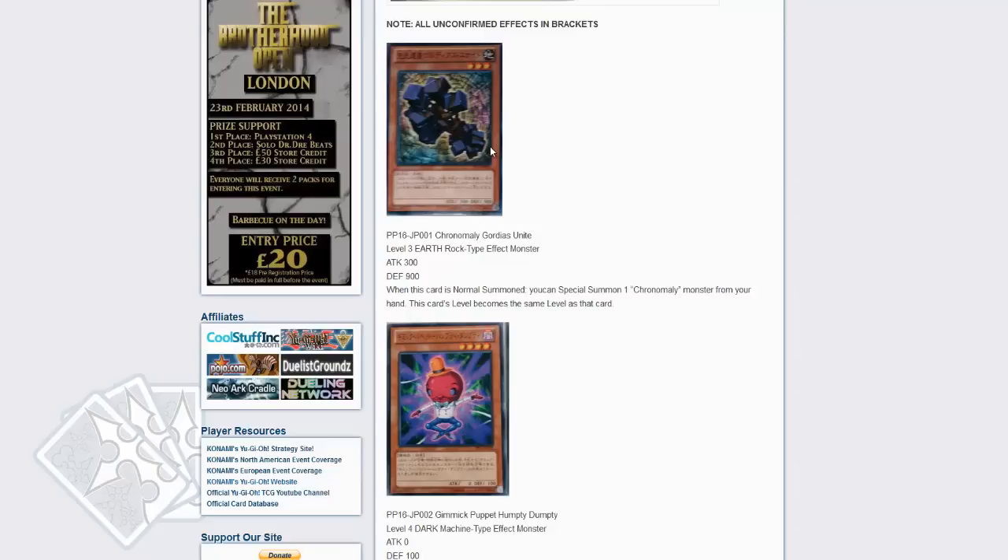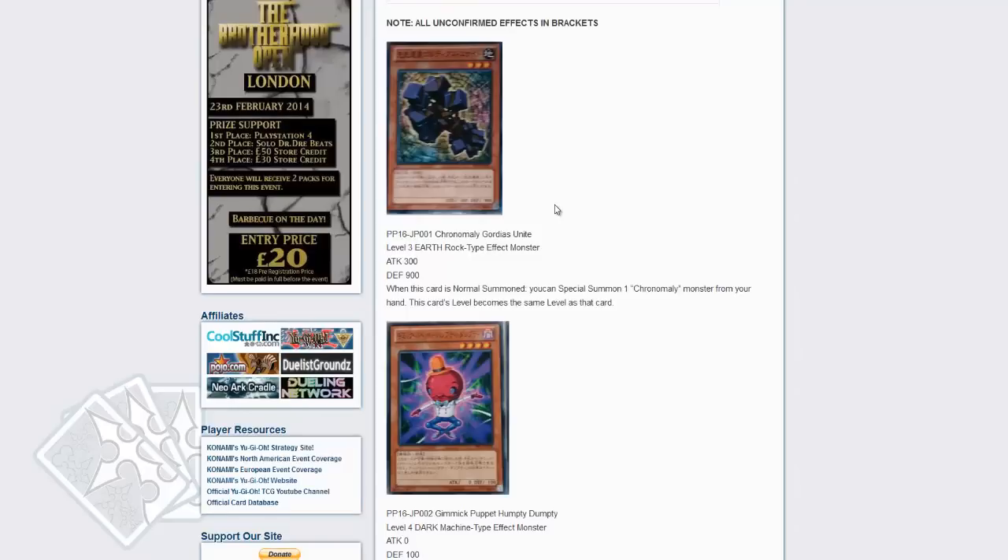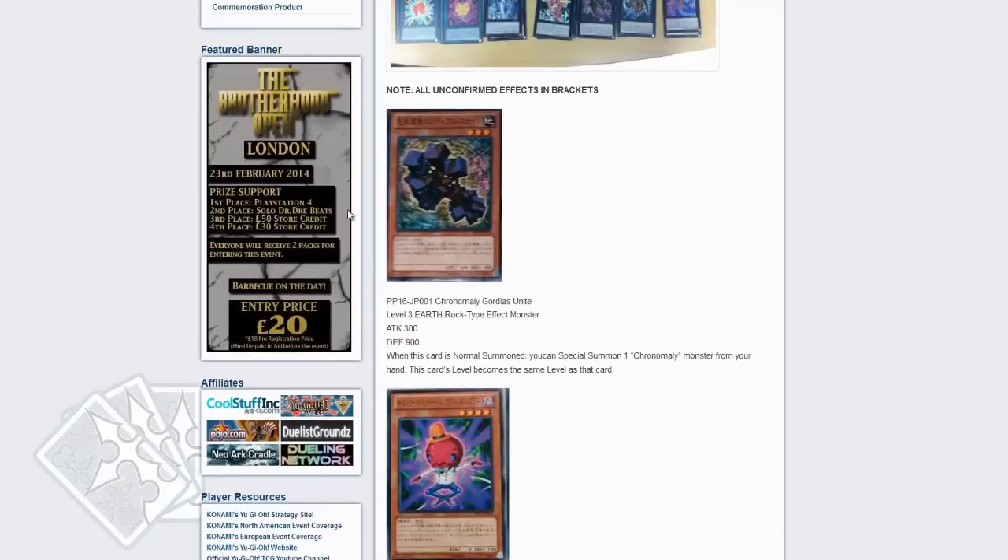Further support to the archetype — they're giving them what I would say is probably one of the best things they could get. They currently have a level modifier, a Stratos, and now the ability to special summon from the hand. They've finally achieved Bogart Knight status. With this, the deck becomes more and more crucial for setting up turn one combo pieces. This card is very good. Personally, I don't know how many I'd want to play, but I'm definitely looking forward to Gordius Unite.